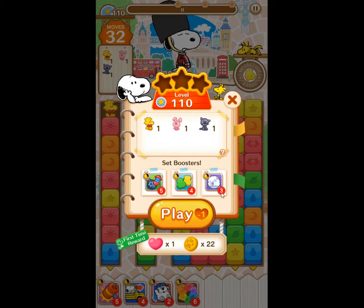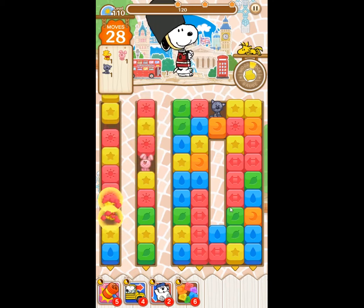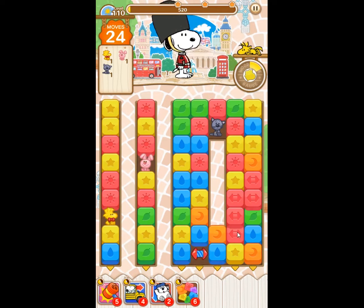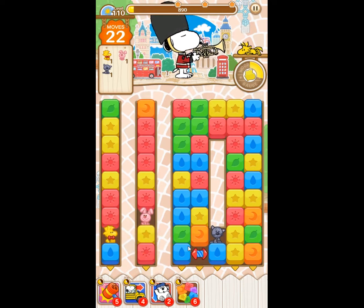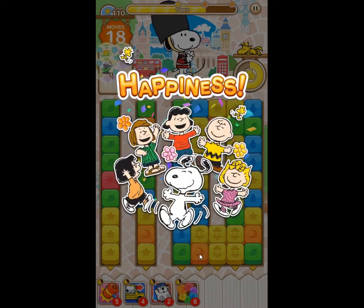Hello everybody, this is Gile and this is level 110 of Snoopy Puzzle Journey. I think we have to create a disco ball and line blaster combination, which I'm not sure if this is easy, but we can also solve this level without it because all we need is one more line blaster — and maybe we don't even need a line blaster because we got lucky with the disco ball.